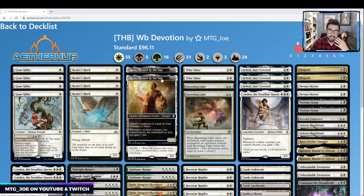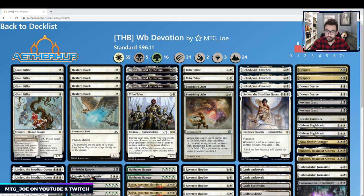Daxos, Blessed by the Sun is one of the new cards. It's a 2-mana 2/X, where X — the toughness — is equal to your Devotion to White. Whenever another creature you control enters the battlefield or dies, you gain a life. This effect is usually referred to as Soul Sisters. Three copies of Tithe Taker — not sure how many counters will be going around, but it plays like a taxing effect on your opponent, and it also gives you another body on the backside with flying, so it plays around board wipes as well.